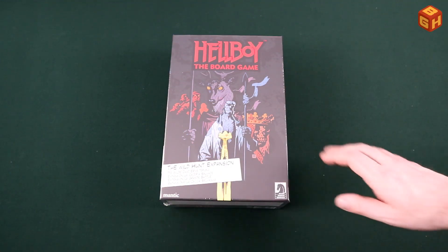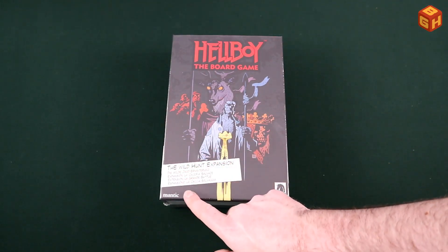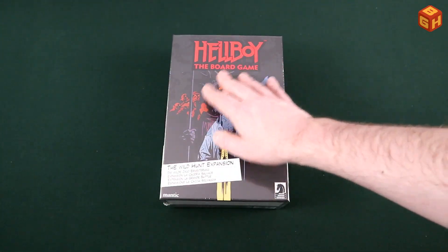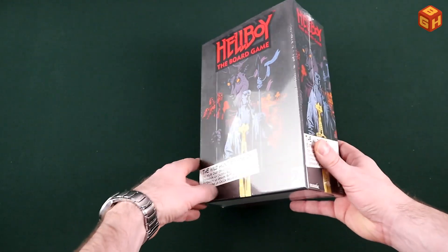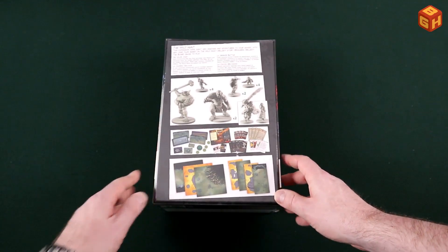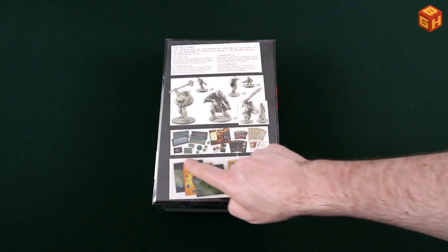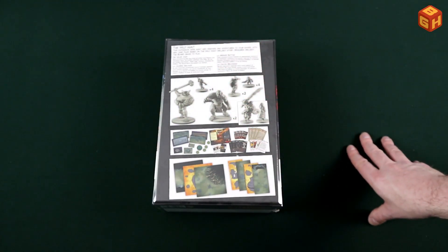Hellboy the Wild Hunt expansion — the box is labeled in five languages and features a nice piece of art from Mike Mignola. It's a relatively tall box, and the back shows you what's inside: some new tiles, a lot of cards, tokens, and miniatures, and it tells you what it's about.